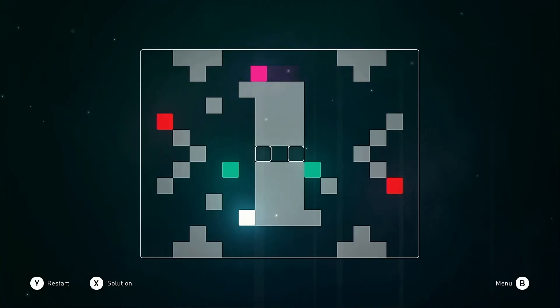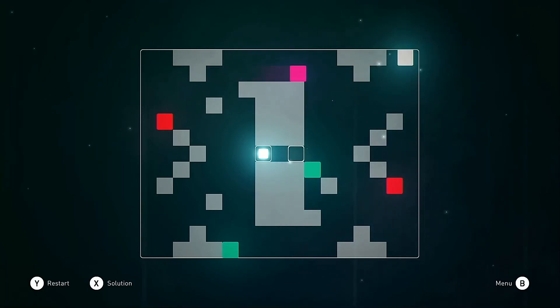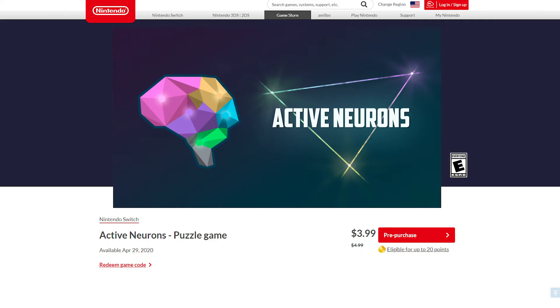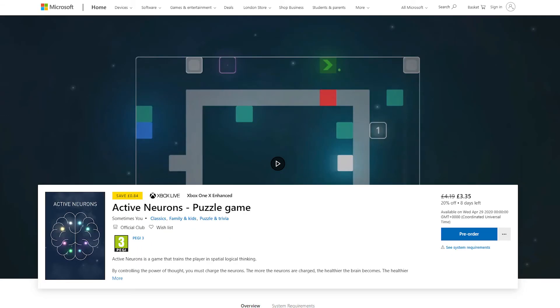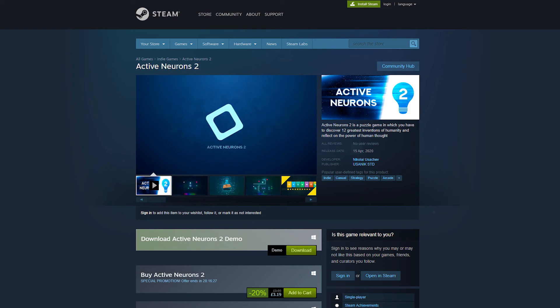But if you enjoy puzzle games and want something a little more relaxing, or something to get the kids' brains working for a change, I'd definitely suggest picking up Active Neurons. The game's out on the 29th of April — you can pick it up from the UK Switch eShop for £4.49 or from the US eShop for $3.99. The game is also coming out for Xbox One and should also be releasing on PlayStation 4 and PS Vita. Alternatively you can get the game on Steam alongside its sequel, Active Neurons 2.